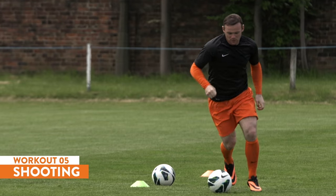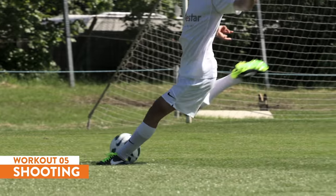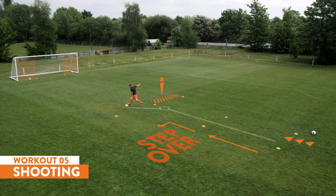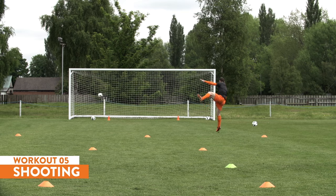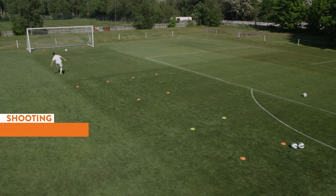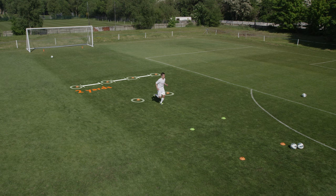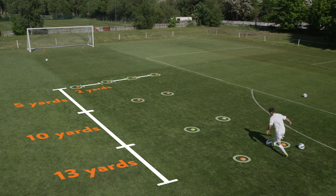Join me for the five-star shooting workout. Attacking the defender with confidence, finishing with accuracy, shooting with power — these are the things that great players do to score goals. The five-star shooting workout will help you develop the power, accuracy and mindset necessary to become a great finisher. The workout requires ten flat discs. Set up four discs evenly, two yards apart on the eighteen-yard line in front of the goal. Set up a lane placing two discs at five yards back, ten yards back, and thirteen yards back from the eighteen-yard line.